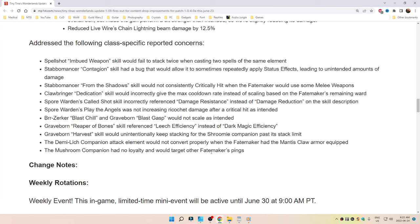Graveborn's Reapers of Bones skill referenced leech efficiency instead of dark magic efficiency. Graveborn's Harvest skill would unintentionally keep stacking for the Shroomy companion past the stack limit. The Demi Lich companion attack element would not convert properly when the Fate Maker had the Mantis Claw armor equipped. The Mushroom Companion had no loyalty and would target other Fate Makers' pings.